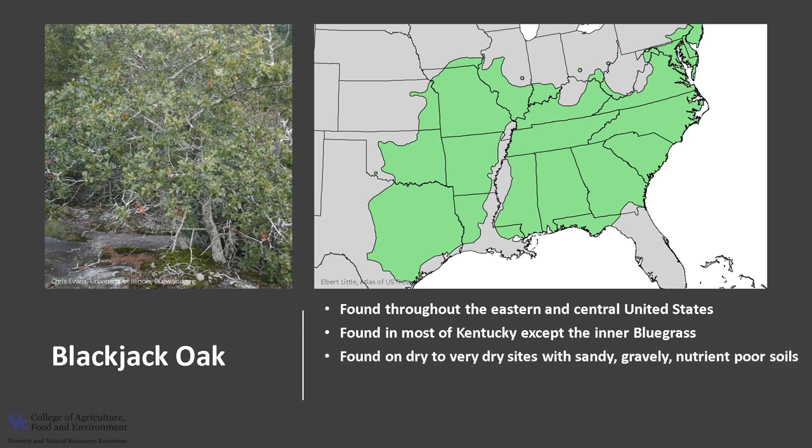Blackjack Oak is typically found on dry to very dry sites with sandy, gravelly, nutrient-poor soils. It generally occurs on the south and west facing upper slopes and ridges. This oak survives where its relatives, southern red oak and post oak, typically do not grow.